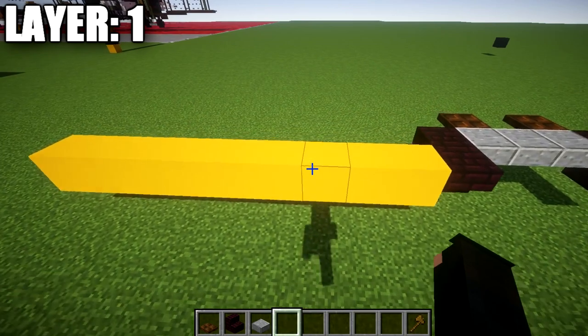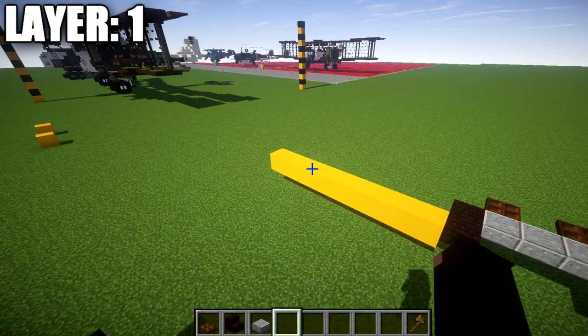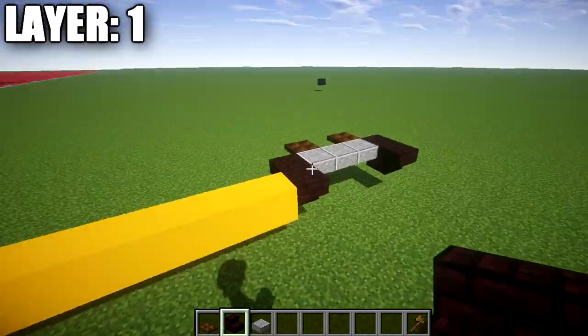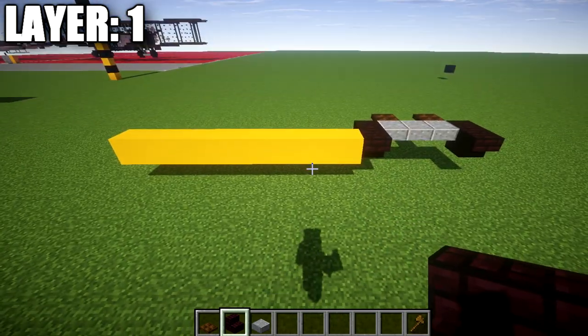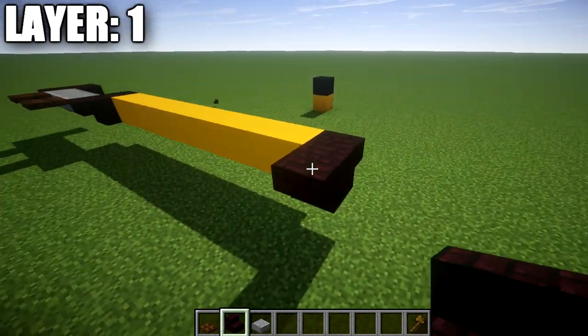To get started, we have our spacing. We're starting with the landing gear, which is fixed — it does not retract. To begin, we need a space of nine between our individual landing gears on both sides. We're going to place down a narrow brick upside-down stair followed by an upside-down stair right behind it, so you have something that looks like this.